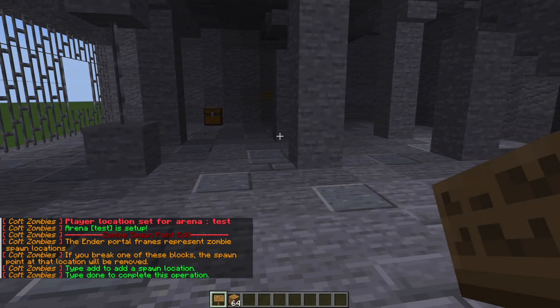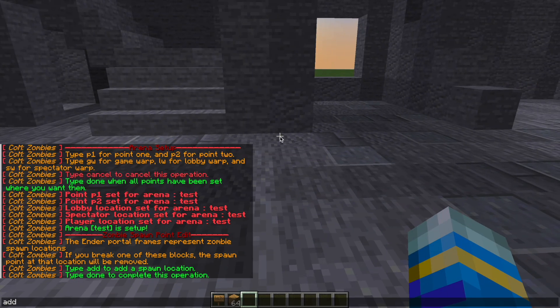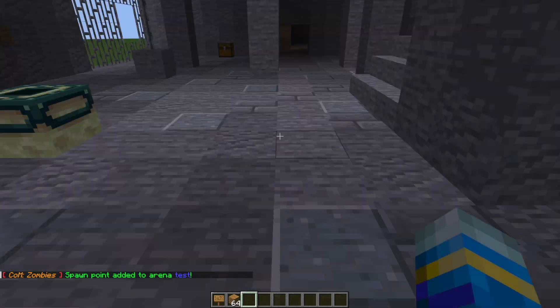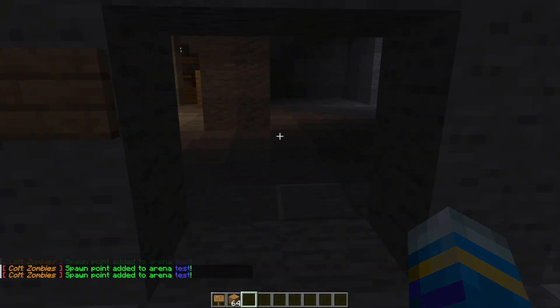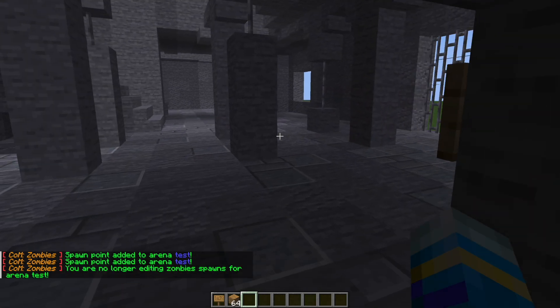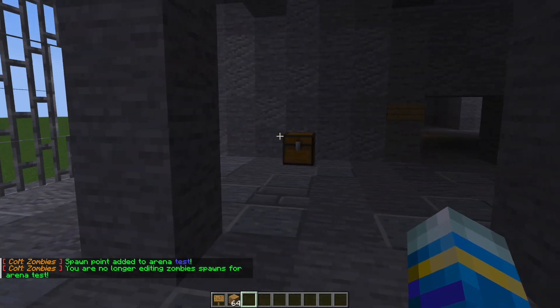Type 'done' and that's going to save all those. Now what we need to do is add a load of zombie spawns. You can add as many as you want, and when you add one it's going to be one of these ender portal frames. I'm just going to add a couple around here — obviously you can add them all throughout the map as many as you want — and once you're happy with that you can hit done and that is going to set the spawns for the arena.